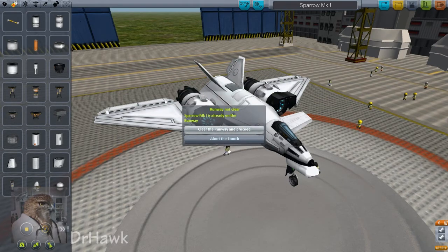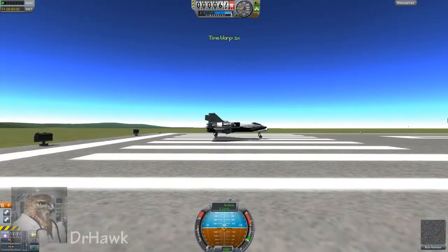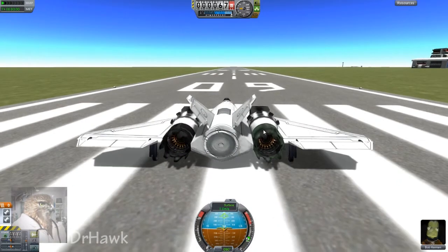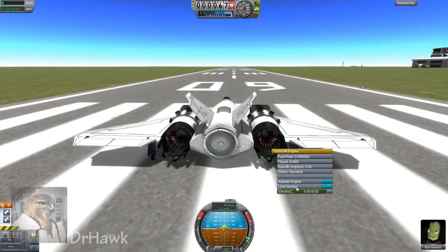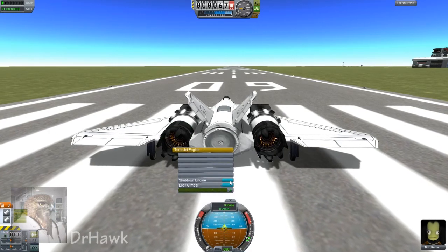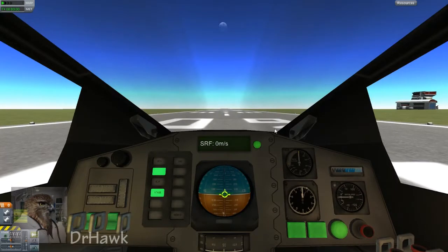Clear runway and proceed. How are we looking? Let's turn on our engines. If there's an easier way to do this, I'd really like to know. Just because this is the fun way to take off.